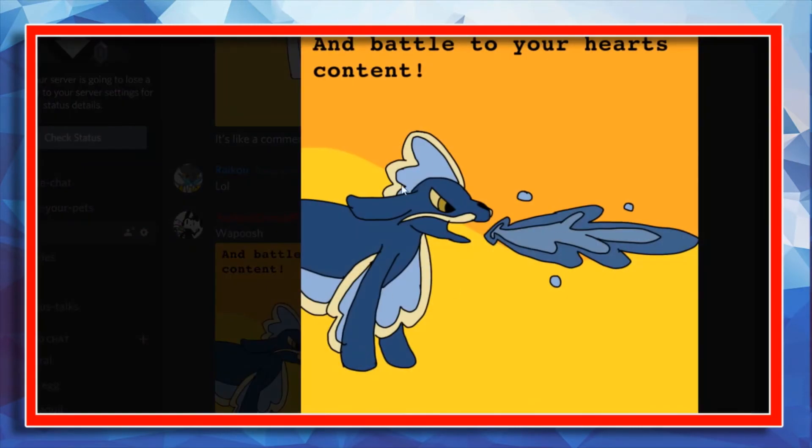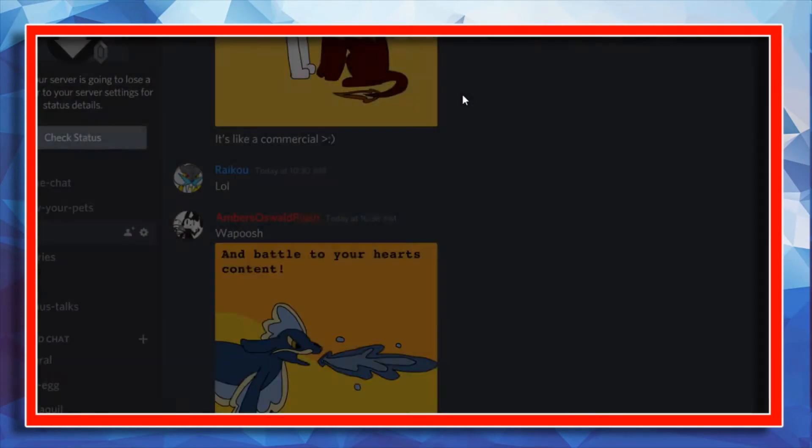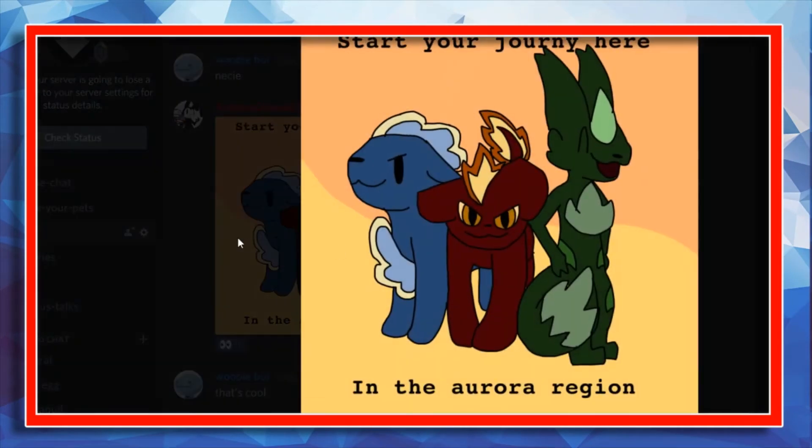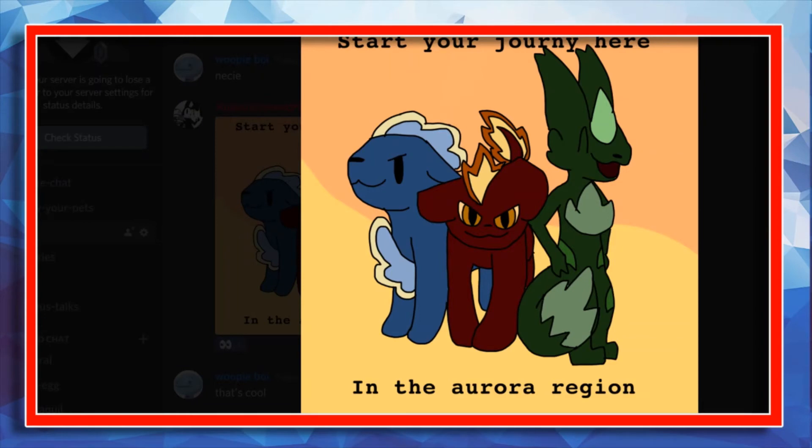We have some more stuff from Amber. I believe this was one of her starters she made before — this one's a very cool one. And then: 'Start your journey here in the Aurora Region.' This looks like a very cool starter trio. I dig it — I like the Grass type probably the most.